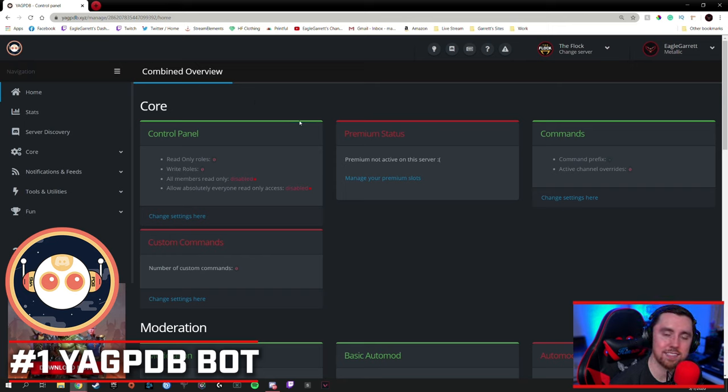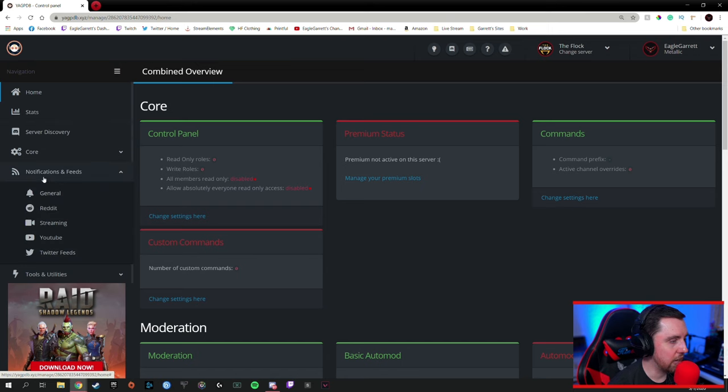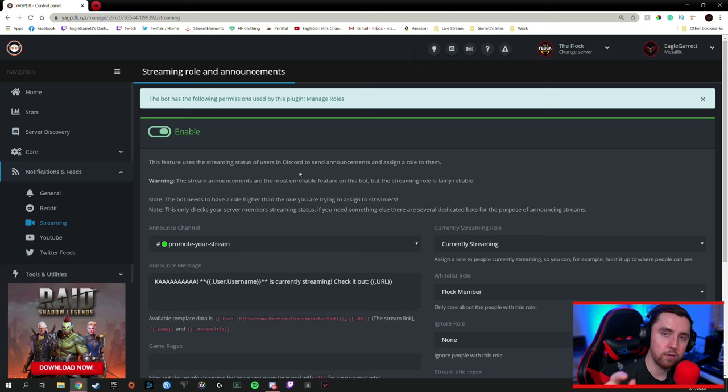For my number one recommendation on what bot you should have in your Discord server, it's going to be YAGPDB bot. Here is the dashboard for YAGPDB bot — my number one recommendation. It's not as robust as Dinobot in some features, but it has other features that are absolutely critical for setting up a very professional Discord. I use YAGPDB to moderate all banned words and things like that. But we also use this bot for some very specific reasons. Over on the left side, you'll see the notifications feed, and there's a thing called streaming. If you click on streaming, it allows you to set up a role and a channel in your Discord where it will show when people are streaming and auto-post it.